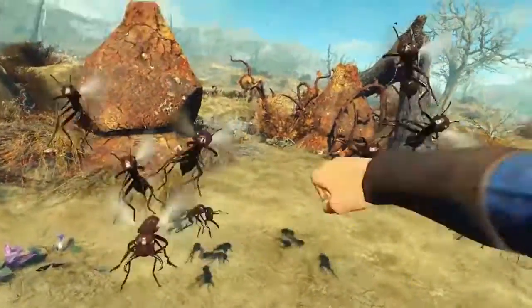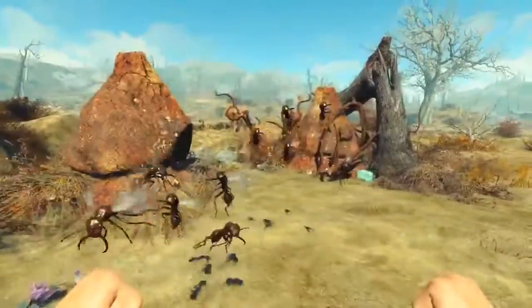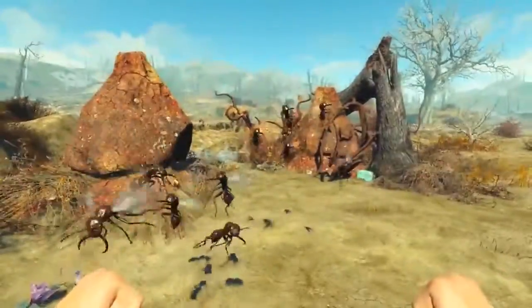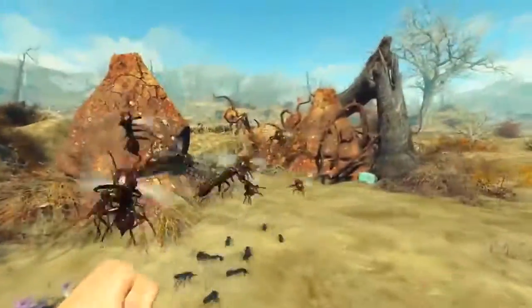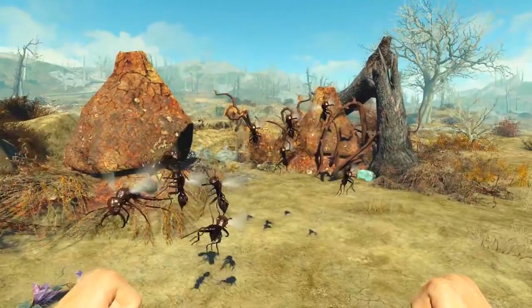More new enemies: flying ants — absolutely horrific. They seem to have new ant nests the ants emerge from. What's really interesting is we also get a big shot of wasteland outside the Nuka World park itself — it's not just the amusement park, there's new wasteland too. Having spent around 2,000 hours in Fallout 4 and knowing every inch of it, I can confirm this wasteland area is new content.